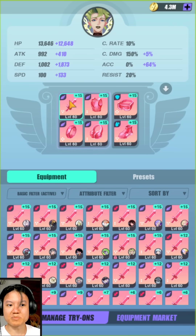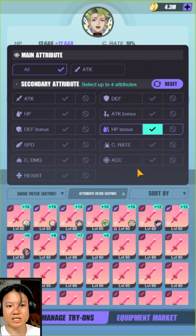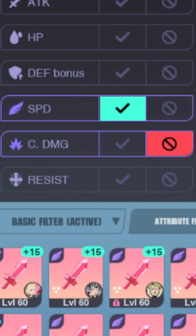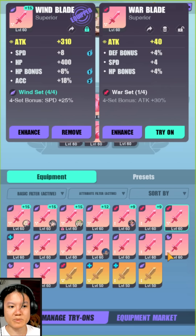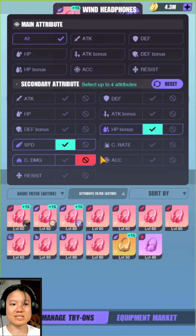We're looking at the first position here — the main attribute has to be flat attack, but for the secondary attribute let's say we want HP percentage and speed, but we do not want crit damage. We can actually opt out of crit damage, so all these equipment pieces will have HP bonus and speed but will never have crit damage. If you upgrade a piece and get crit damage on it, it would disappear from this filter instantly. I'm very impressed — it makes it a lot easier to select ideal equipment pieces, and this deny feature is actually pretty helpful.